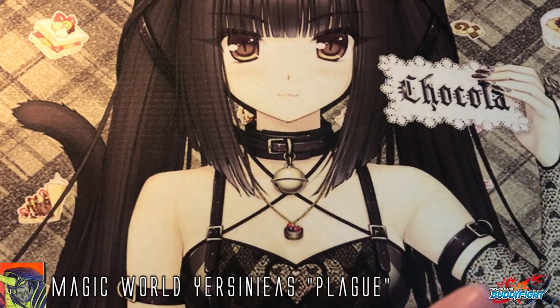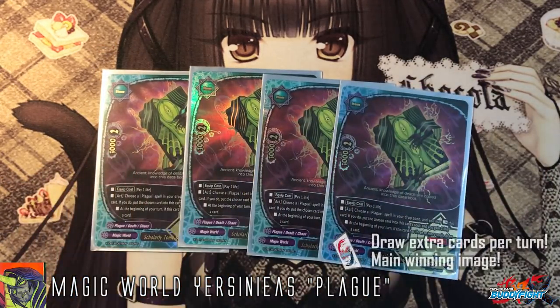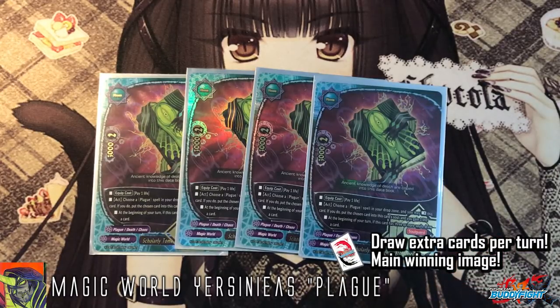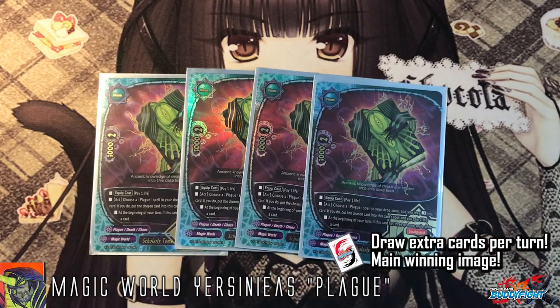Finally, the item spell — the winning image of the deck. Cast cost is 1 life. Activate: choose a plague spell in the drop zone and you may rest this card; if you do, put the chosen card into this card's soul and gain 1 life. At the beginning of your turn, if you have 3 or more souls, you can draw a card. Usually by turn 2 you can draw an extra card every single turn, which is a great plus. Most importantly, it has soul guard so your opponent won't be able to destroy it easily unless they nullify the effect — which is why we run cards that prevent nullification.